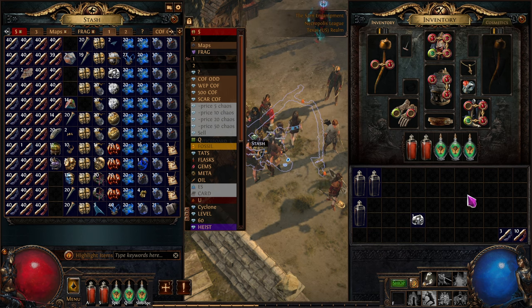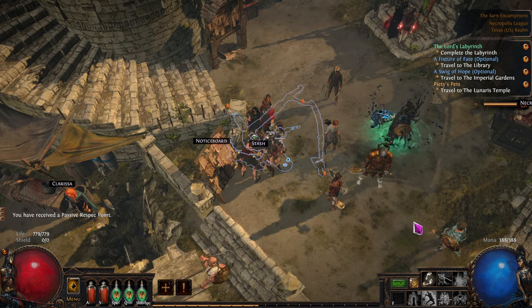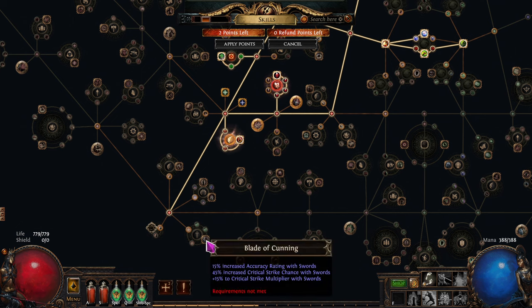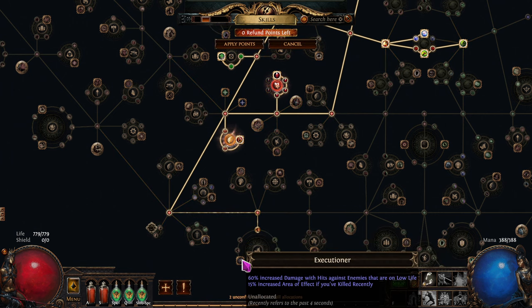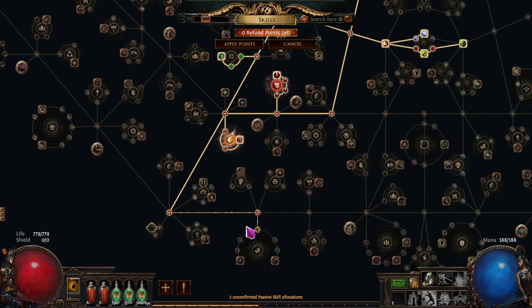Now we have two points to spend after leveling up. The thing is, you don't want to necessarily commit to sword nodes until we at least get Terminus Est - and even after that we might not use a sword. By then we'll have plenty of refund points. For now we could do something generic like increased AoE. This area has two-handed physical damage and crit nodes, so we'll stick around here for a lot of damage.